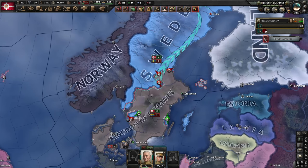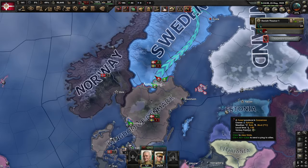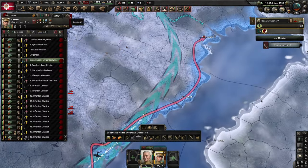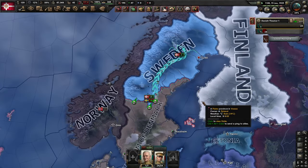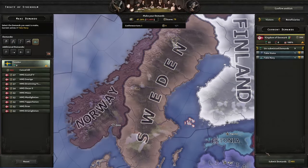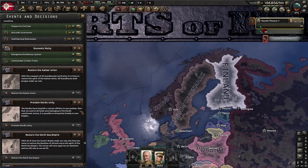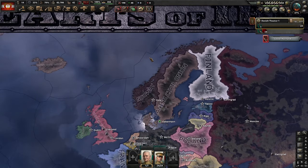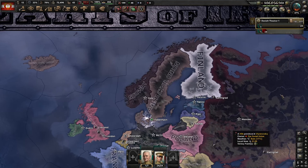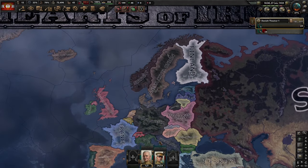With Sweden defeated, in the peace deal you really need to make sure that you take Stockholm, because that is definitely required for the achievement. Once you change ideologies by holding a referendum when you have over 50% communist support, you will get the achievement — Party Like It's 1520. And that's about it for this video. If this video helped you get the achievement, or maybe you already have it and just wanted to see how I did it, leave a like if you enjoyed and maybe leave a comment letting me know what I could do better.